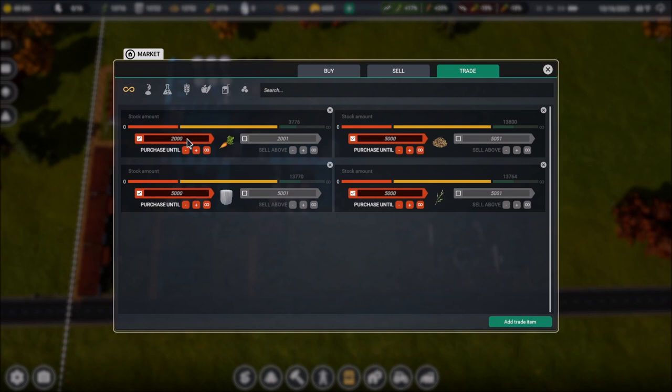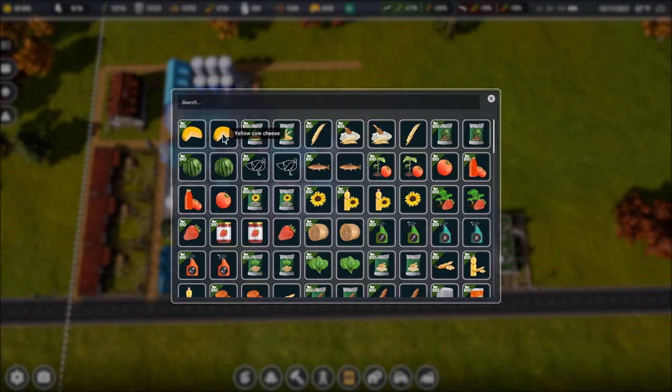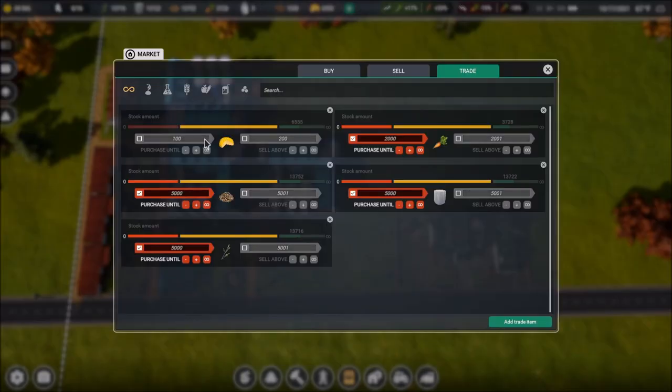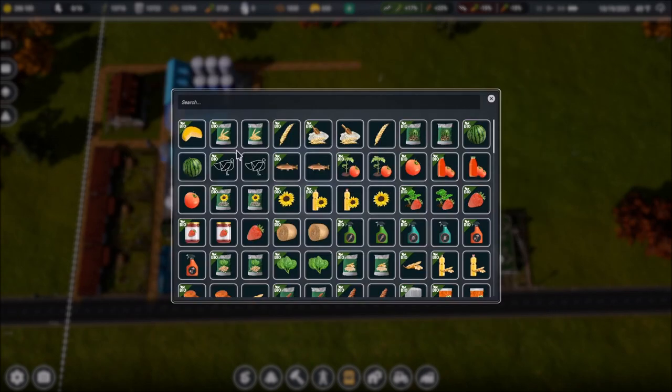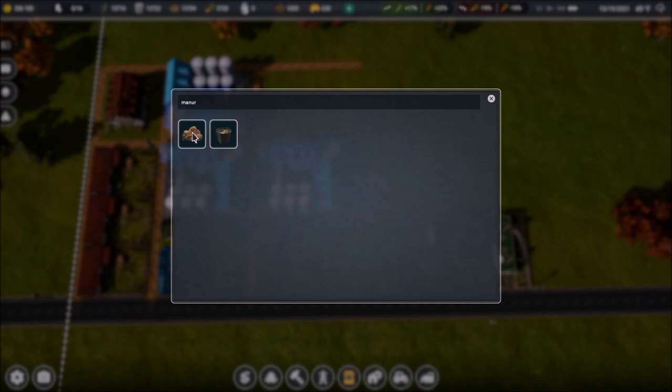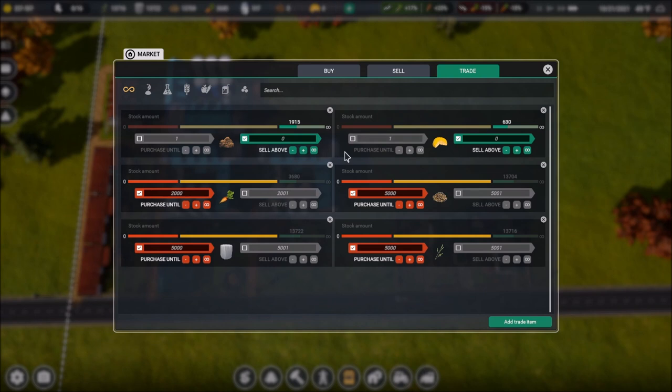Now we need to add a couple more items for what we're selling. I'll go to 'Add Trade Item' — yellow cow cheese is right at the top. We'll add that and set it to sell above zero, so everything gets sold. Let's also add manure and set that to sell above zero as well.